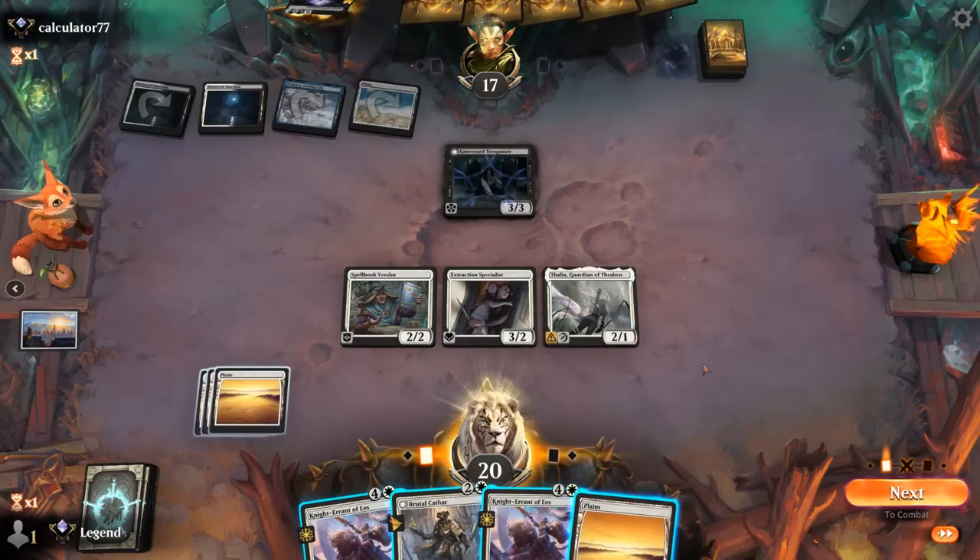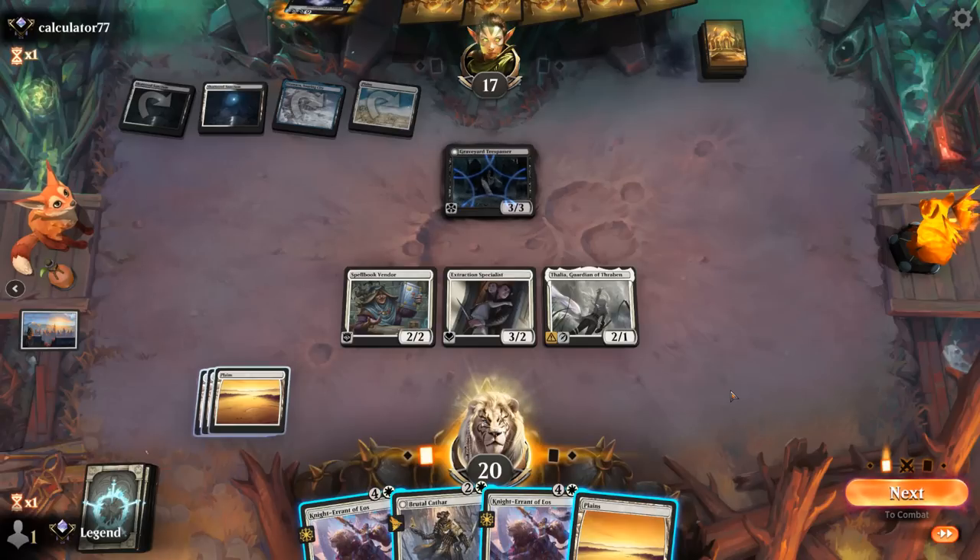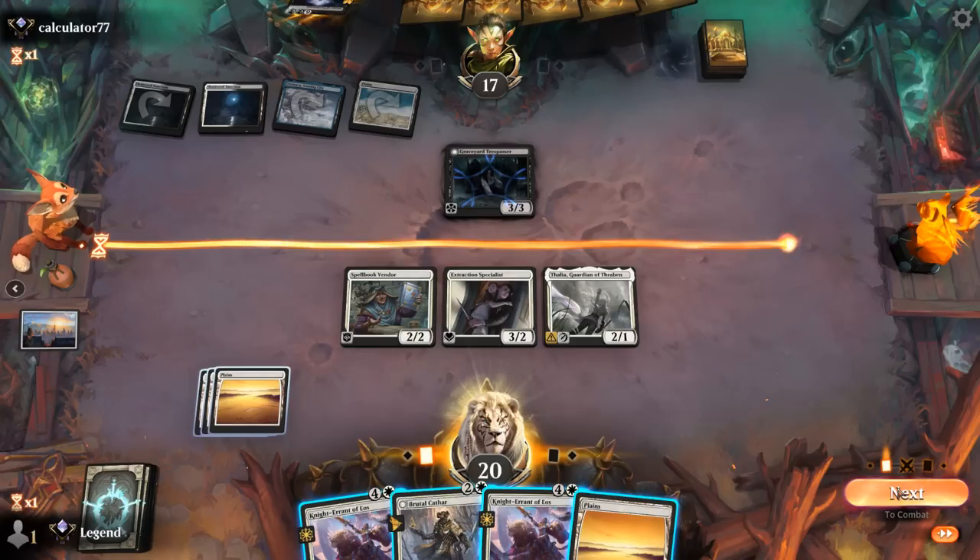A couple of options — Vendor can grow any of our two creatures for an attack. If I grow Vendor itself I'd have three mana left in my second main phase and could still convoke Knight, but it would only be tapping two creatures. There's a chance they don't trade and then we'd get a nice attack in and still be able to convoke. Don't think I'm using Brutal Cathar yet — alternative is to convoke Knight Errant tapping three creatures and have two mana left.